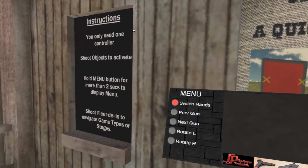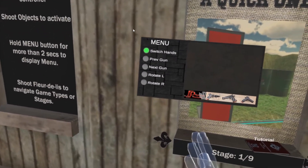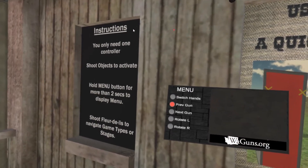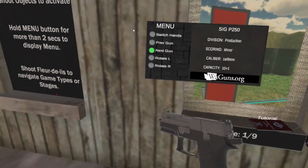You see a menu that will pop up. The first thing you want to do is if you are lefty or righty, you can switch your hands left or right. Or you can select your gun — you can scroll through the different types of guns that you want.